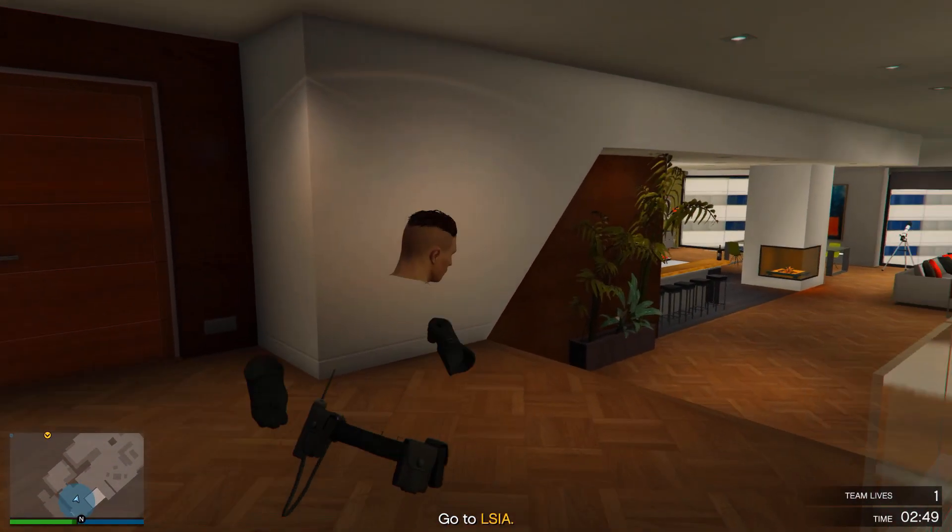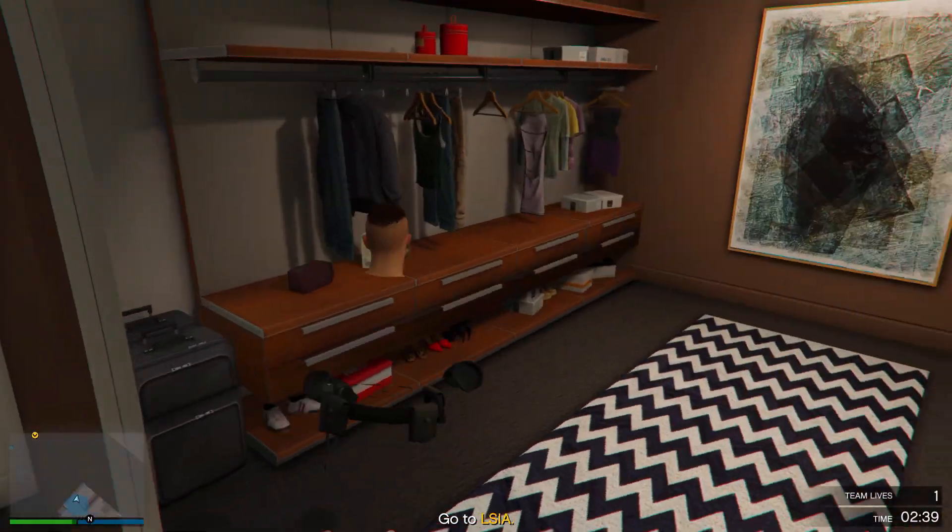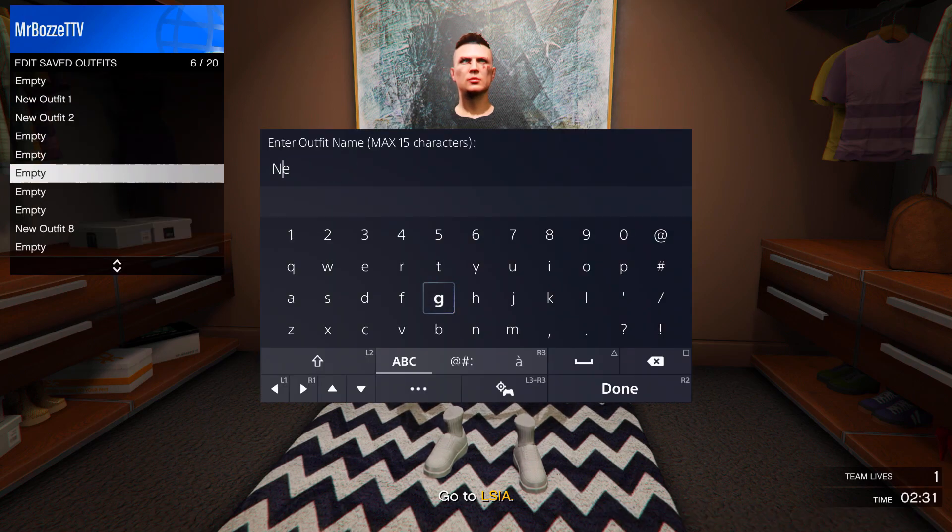Once you're inside your apartment, go down to your wardrobe and save this outfit in any slot. Once you've saved the outfit, pull up your phone and quit the job.